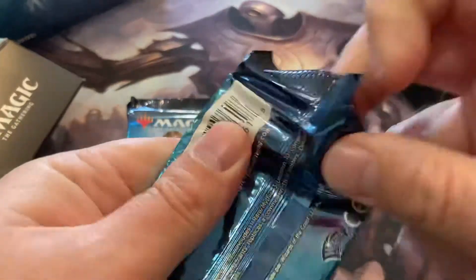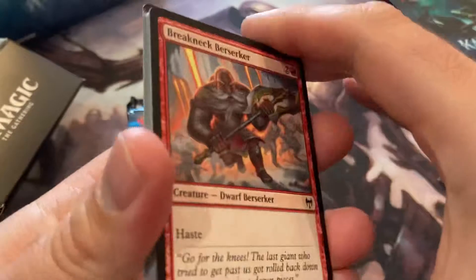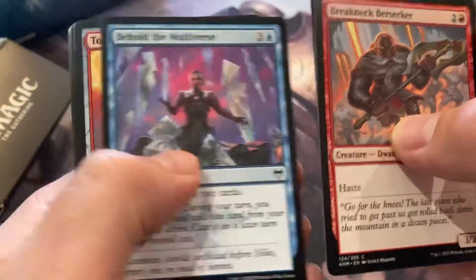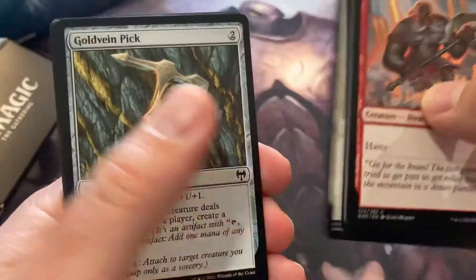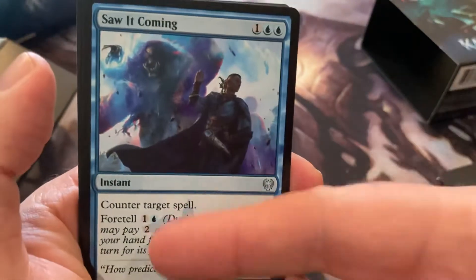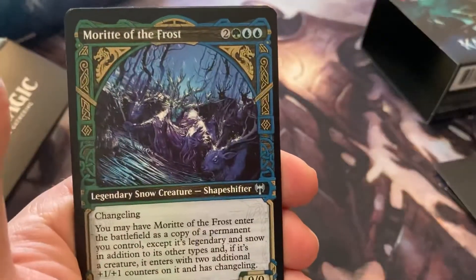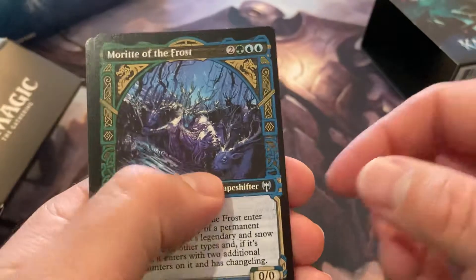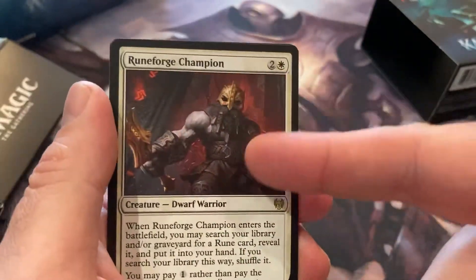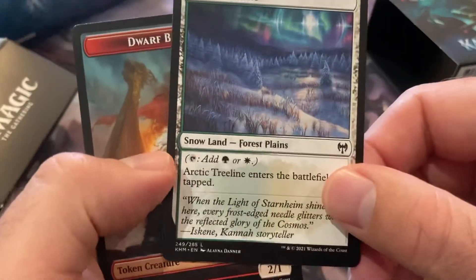I'm glad to have my favorite planeswalker back. Tibalt's kind of badass actually — this version of Tibalt is awesome. These foretell cards are gonna be super playable in Commander. Nice alternate art there, and Rune Force Champion — that's currently the art on Arena, I believe. These are cool.